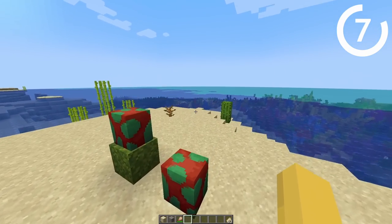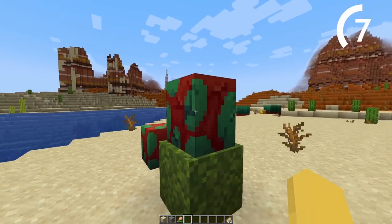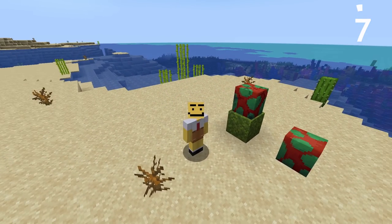Let's check up on our egg and see if it's... oh, it's hatching already! One crack equals one third of each egg, so this is one third of the way done.